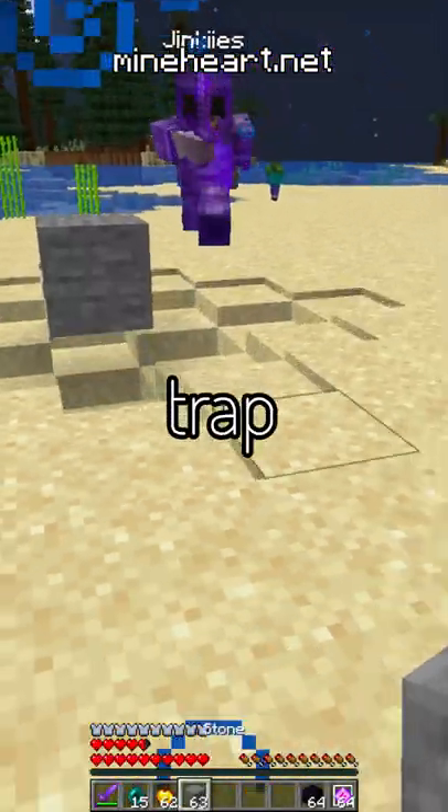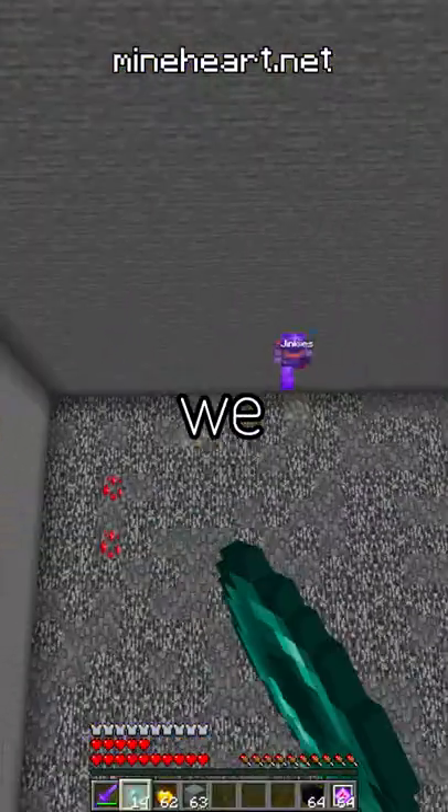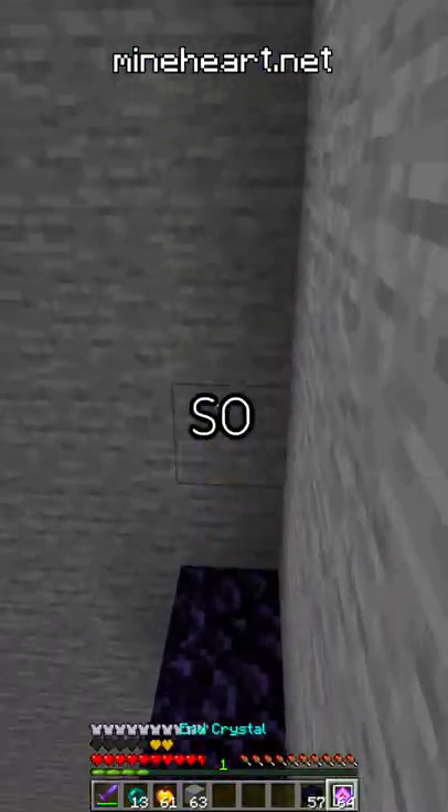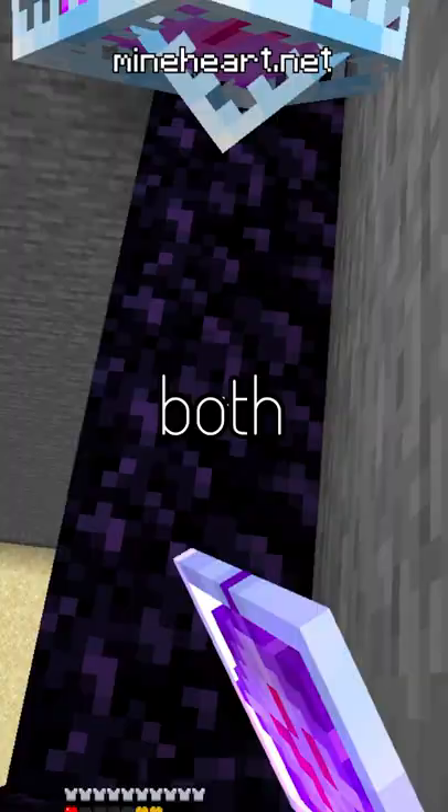Then once we were both over the trap I placed a block and we both fell. We both clutch-peeled onto the walls so I pulled up and placed obsidian below me. He pulled up after me so I placed end crystals and we were both eliminated.